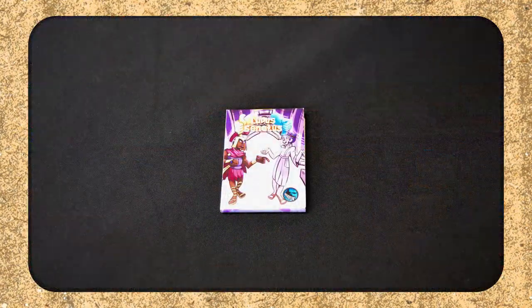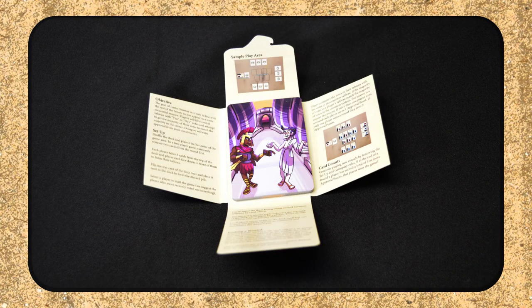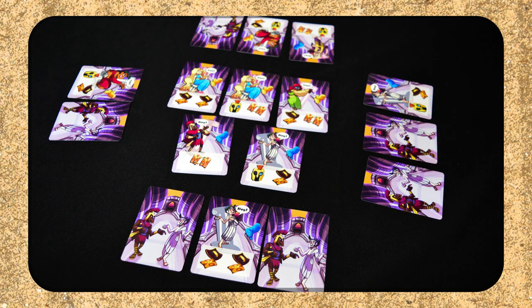The first one I'm going to look at is Ludus Sonatus. This is a game of voting where the cards are going to be out either face up or face down. What you're trying to do is get cards in the majority that you're trying to win. There are yes or no cards in the game and you're putting votes in the middle — a maximum of seven cards — so there will always be an odd number and the vote is going to be yes or no.